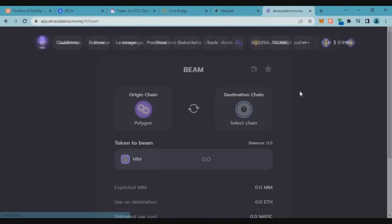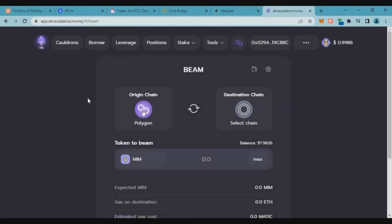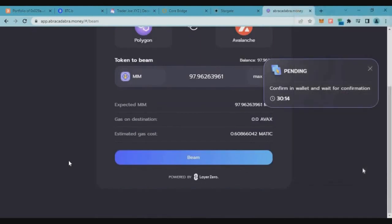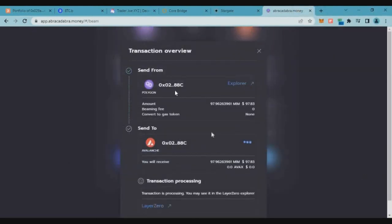We won't do the swap from Kodao chain to Binance Smart Chain this week — we'll do the reverse transaction next week. Now let's go to Abracadabra Money and try using this bridge as well. We had MIM tokens on Polygon chain — let's bridge them to Avalanche chain. Click on max, click on beam, and approve the MetaMask transaction. Once done, your tokens will be bridged from Polygon to Avalanche.